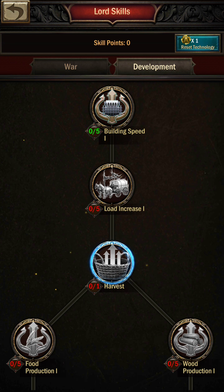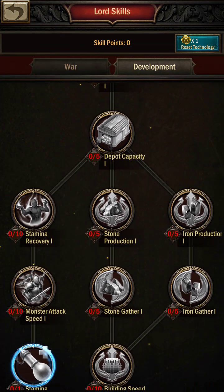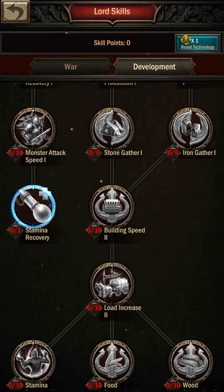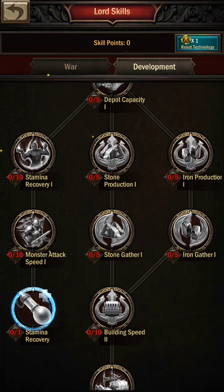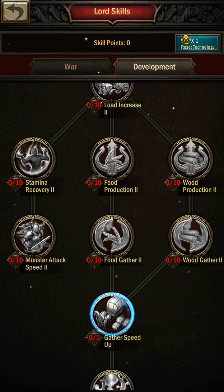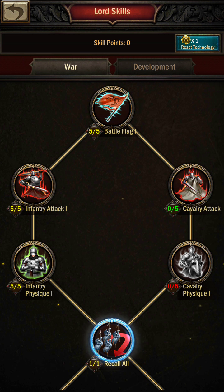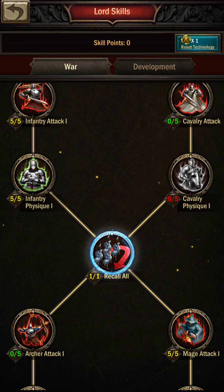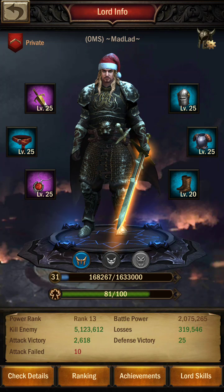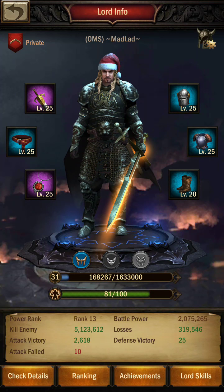A quick recommendation: I would highly recommend going down the development tree, activating all these skills all the way down to Stamina Recovery I, Monster Attack Speed I, and Stamina Recovery. Keep going down, if you have points, to get all the way down to Monster Attack Speed II. To activate them 100% you need lord level 24. You need those for War and Order monster hunting. Not everybody can get there quickly, so try your best to get there.